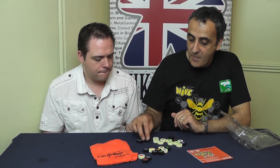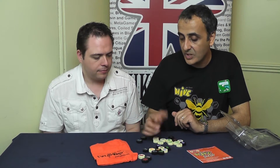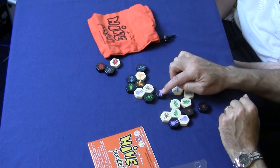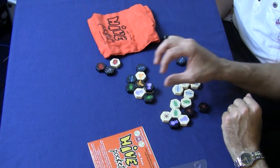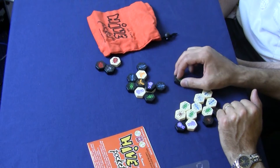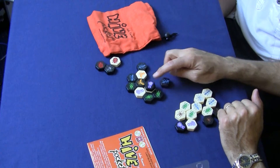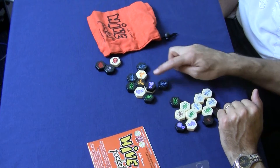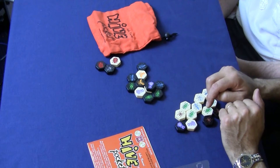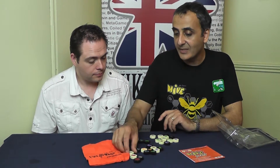Then you have your beetle, which just like the queen bee can move one space only — just like the king in chess. This can move one space also, but it can also move on top, which prevents you from moving the piece underneath. Also, for placing purposes, when you add pieces, you can only add them touching your own colour. But when you move them, they can be touching anything. So if that beetle was on top of there, even though it's a white piece underneath, it becomes a black area, so you can add directly around that.